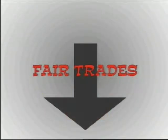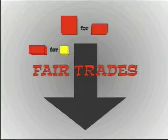In fair trades down, they do the opposite — big things for little things: longs for unit cubes, flats for longs, supercubes for flats, and so on.